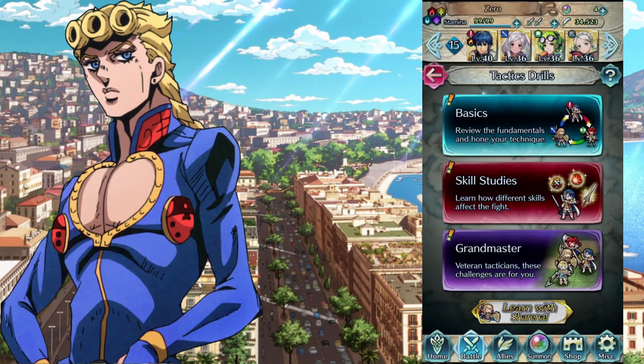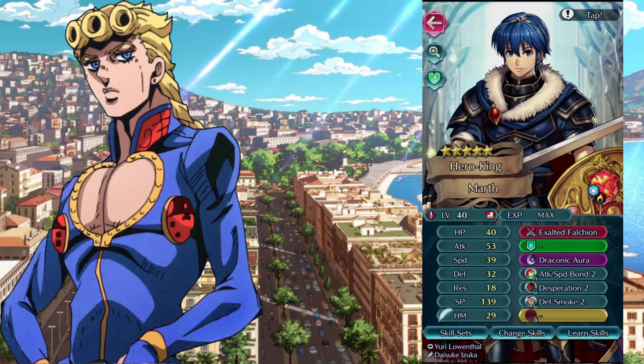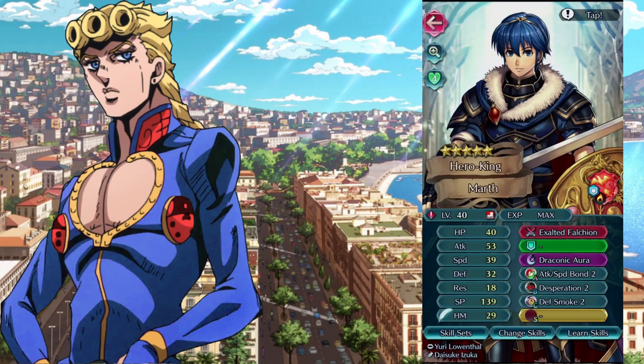Tactician Drills are like the tutorials. Red beats green, green beats blue, blue beats red. Skill Study shows you how abilities and certain weapons grant special effects. Here's the A ability, here's the B ability. Let's say you don't know what's going on — here's the person's weapon and what it does. Dragonic Aura is his special, here's his A ability, B ability, and C ability — they all do different things to help out your unit.